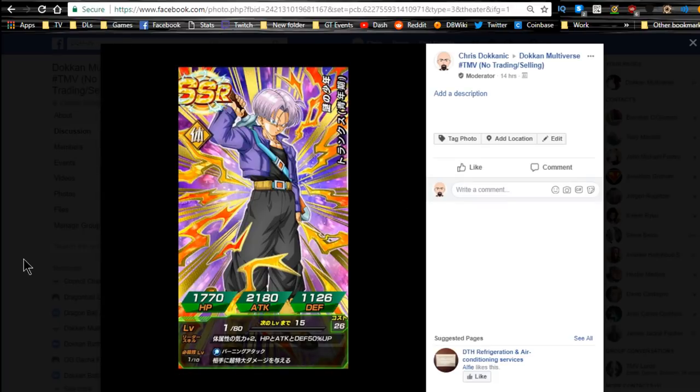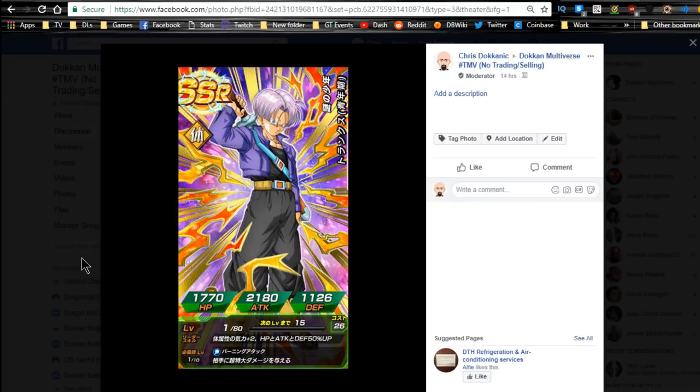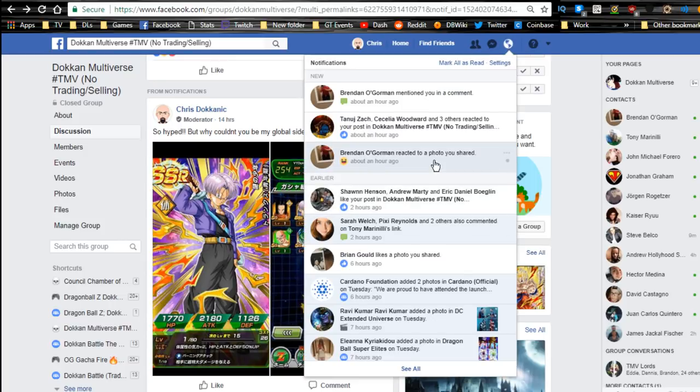So this wasn't actually - by the way, I did pull - I did a summon the other day. This is my post over on the Facebook group, Dokkan Multiverse, hashtag TMV. So if you want to follow me over there, feel free to join that group. I ended up pulling LR Trunks on the JP side of Dokkan Battle - just did one multi-summon on one of the newer banners. I was happy about it; it's not global, but on JP I had no physical leader, so I just need to do that grind, get up to super attack 10, Dokkan awaken him, Dokkan awaken him again, and then feed the Kais into him so I have him for my physical leader.